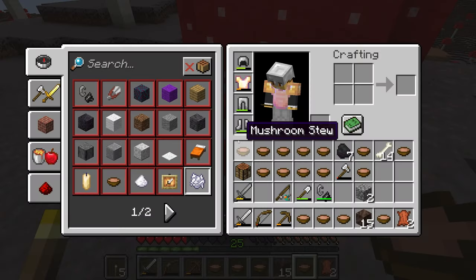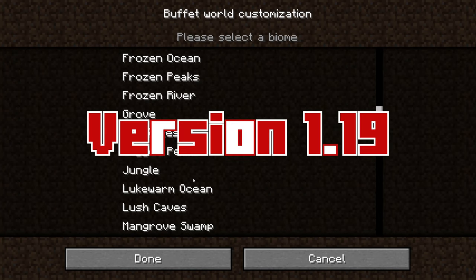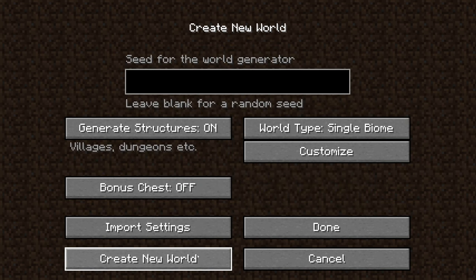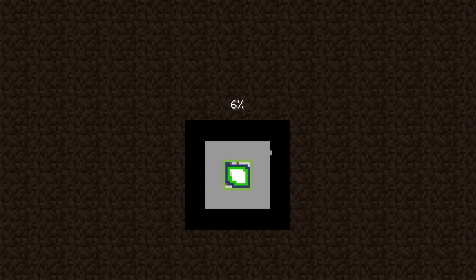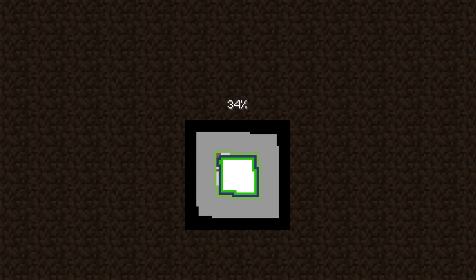The parameters of our challenge today are simple. We will generate a Minecraft world on the most recent Java edition of the game, which consists solely of one massive mushroom biome with bonus chests off. Then without resorting to creative mode or cheats, we will have to make our way to the end, beat the ender dragon, and watch those credits roll. Can we do it? Let's find out.